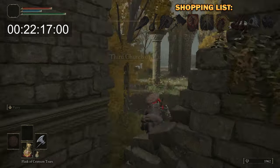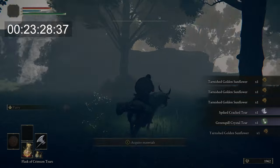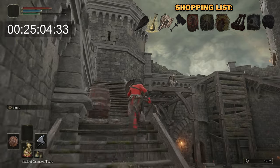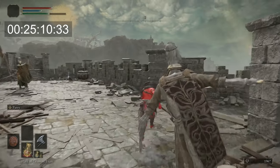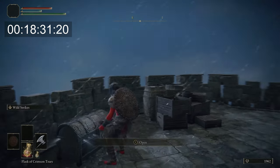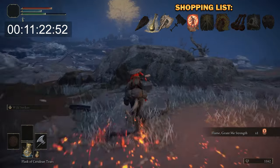Luckily, on the way to Fort Haight there are a few items we needed to pick up, including the Wondrous Physick and the Spiked Cracked Tear. This works well with the Axe Talisman, because the charged heavy attack on the Giant Crusher is essentially the same as the Lion's Claw Ash of War — so we can utilize both the Cracked Tear and the Axe Talisman to boost damage with that particular move. We collected them on the way to Fort Haight, then headed over to Caelid to get the second half of the Medallion, and whilst there also headed a bit further south to collect the Flame Grant Me Strength incantation to save coming back later.